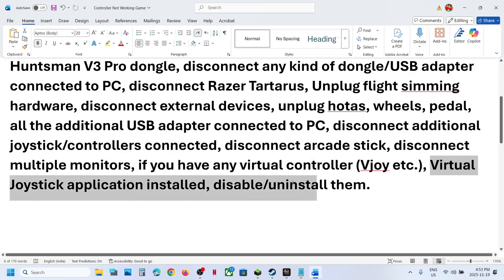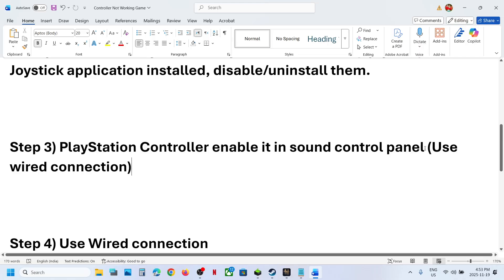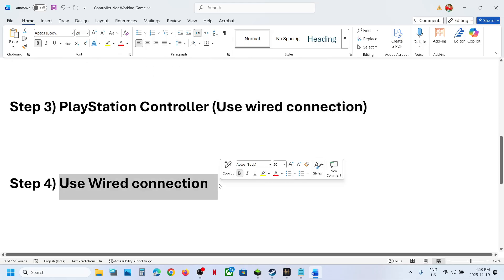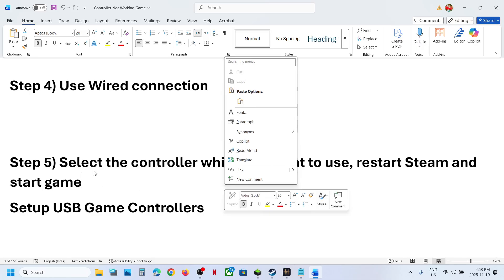For PlayStation controller users, you can skip ahead and use a wired connection — connect your controller using the USB cable to the computer and then check. Do the same thing with an Xbox controller: go for a wired connection.